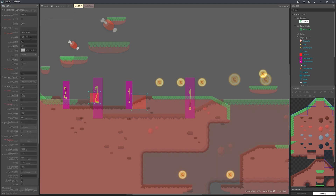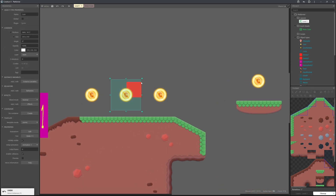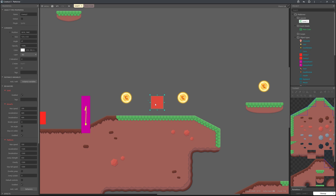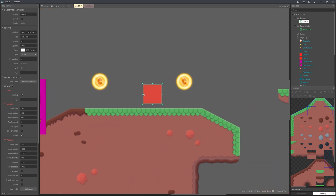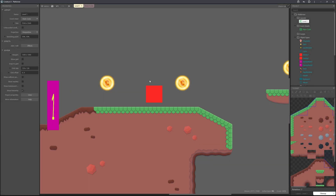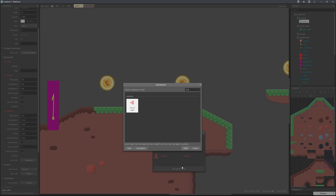Now I'm going to duplicate Enemy 1 to show a different enemy type — one that charges at you when you're in its line of sight. Before setting up the events, go to its behaviors and add the Line of Sight behavior.